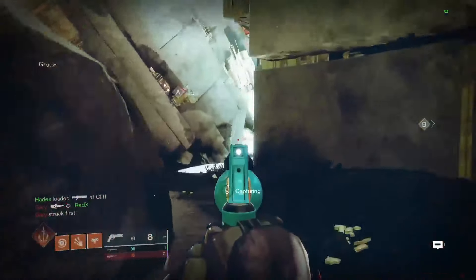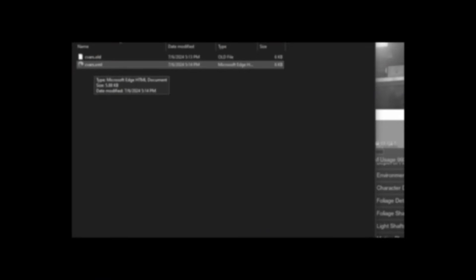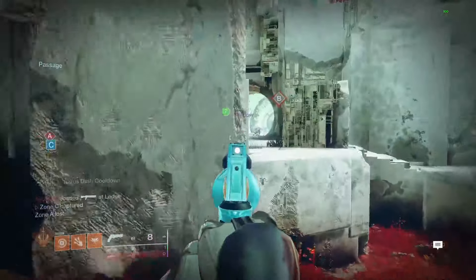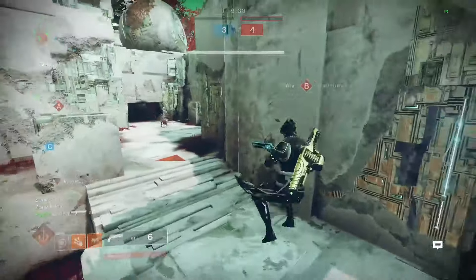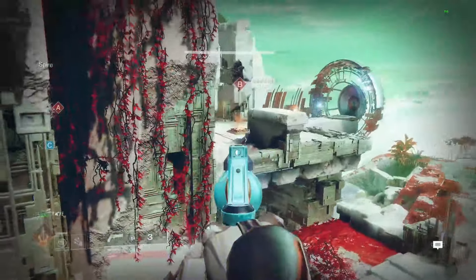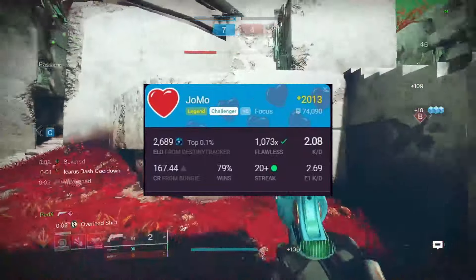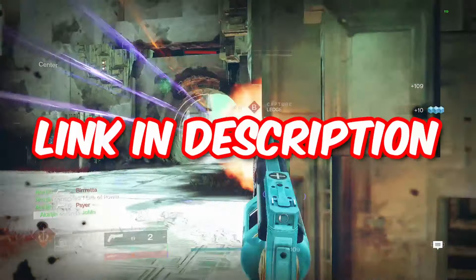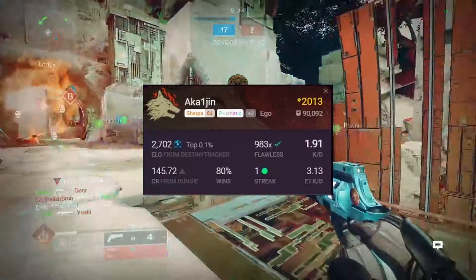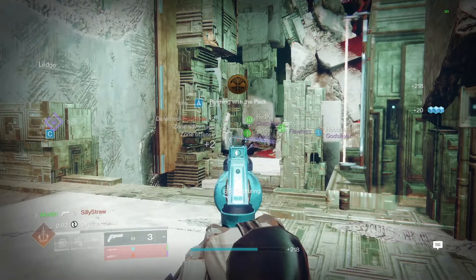In today's video, we'll be going over the best PvP settings for Destiny. I sectioned this video off in three parts: video settings, which includes a secret setting no one really knows about, mouse and keyboard settings, and controller settings. I personally will cover video and mouse and keyboard settings. In Trials, my KD is over 2.0 with over a thousand flawlessness, majority being carries. My friend Akaijin, for the past two seasons, has been playing at about a 2.4 and also has about a thousand flawlessness with the majority being carries. I don't say this to brag, just to show we know what we're talking about.